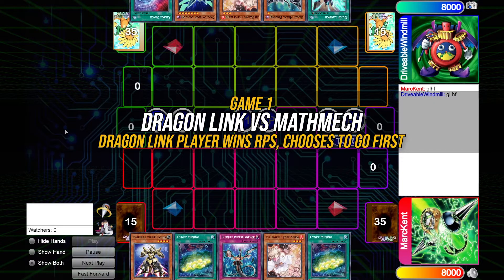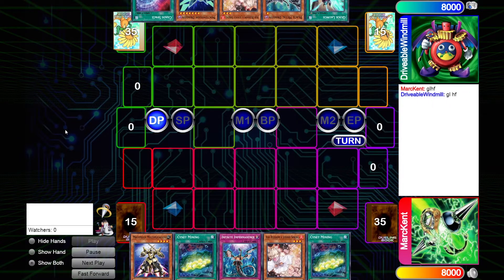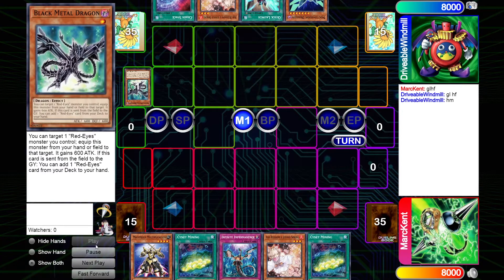The Dragon Link player is going first, and their opening hand looks pretty disgusting — we see a Chaos Space and a Quick Launch alongside a Black Metal Dragon, which is probably one of the best openings you could ask for. I assume they'll start off with the Black Metal just so they can make a Noctovision play, so they can potentially discard something better for their Chaos Space rather than their Ash Blossom or Quick Launch, which are two cards you want to keep in hand.